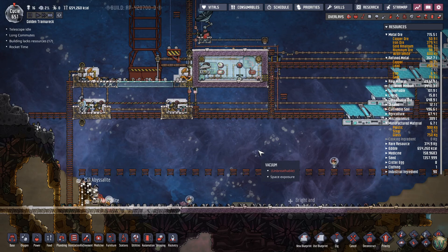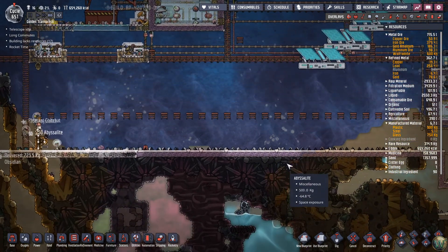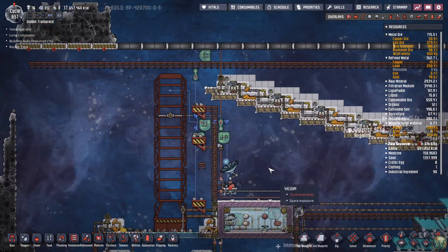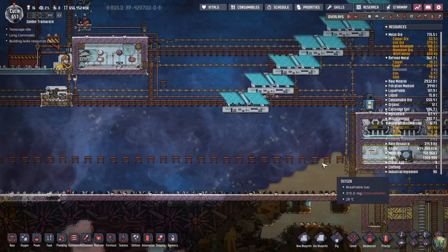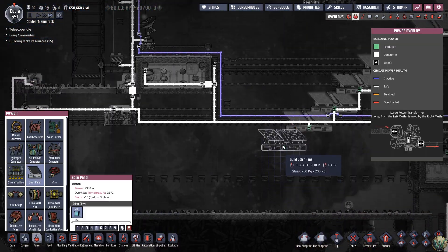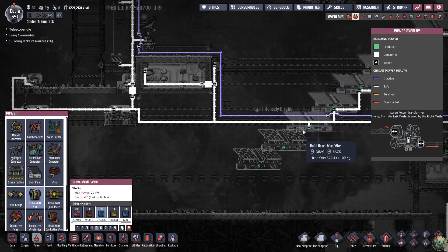Hello, and welcome back to Oxygen Not Included. In our last episode, we did some final upgrades to the inner base, at least final for now — finished up what we had started. All the while, we launched a rocket or two with our slightly expanded rocket, and we started digging out this area in order to start our shovel ranch. That's kind of what I want to work on today. I also want to put a couple more solar panels in here, just to make sure we have the space saved for them.